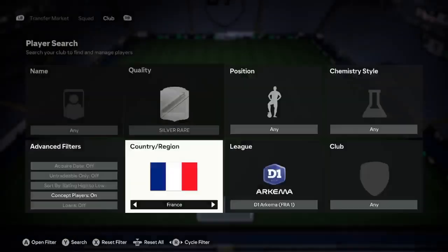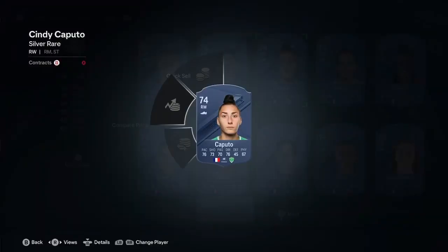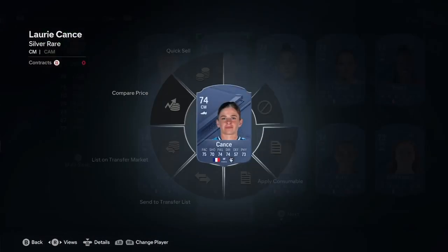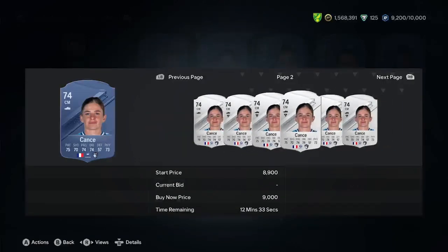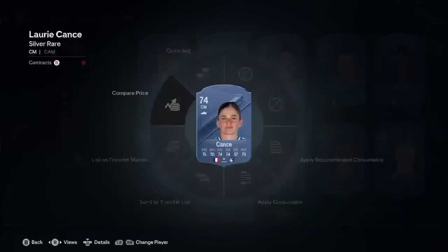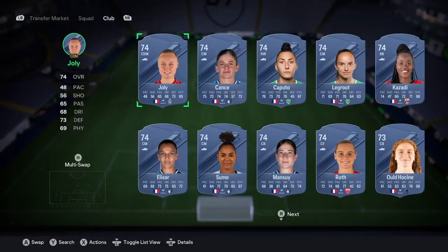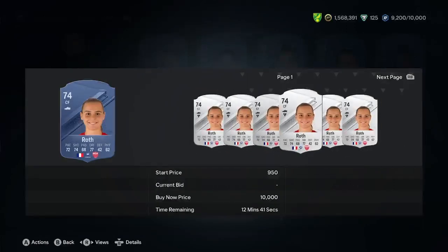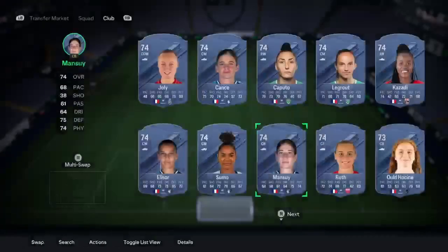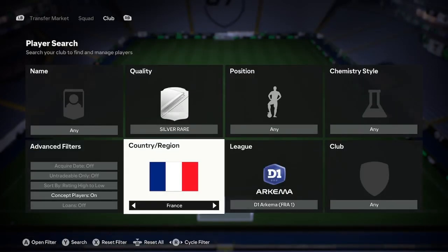Next, change your search from Gold Commons to Silver Rares, keeping everything else the same. You want to pick up four of these players that fit into the team. So I can go with Capuso — she can play center mid, 350 coins, nice. Keep scrolling if someone looks expensive — there's one for 350, go buy her. Then Jolly — can she play center mid? Yes. Go buy her. Then Manzoy — we can go buy her. So literally four of them, simple as that. Buy them for 350 to 400 coins.